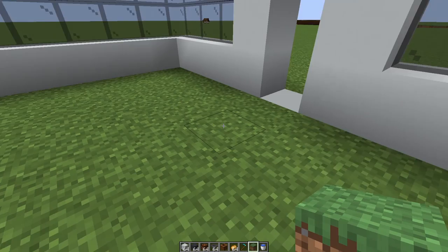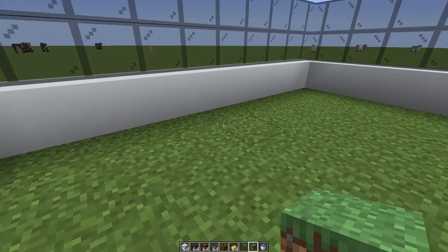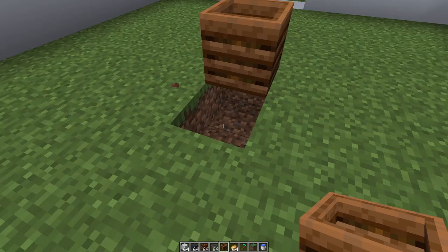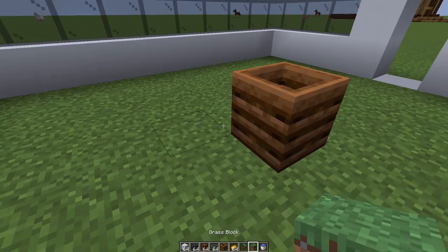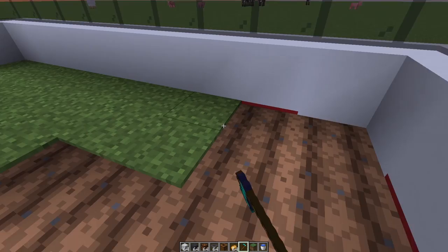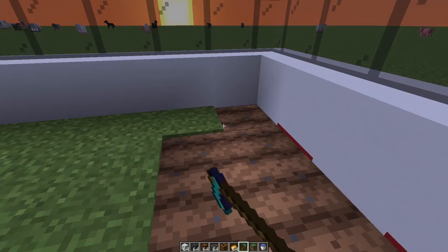Now let's find the center of our farm. Count four blocks in each direction — it's going to be right here. Put a block down so we can put the composter right on top. Break a block beside the composter, throw some water in there, plug it right back up, and then start hoeing away everywhere you can. This is exactly how far the water will span in terms of properly moisturizing this tillable, crop-sustaining land.